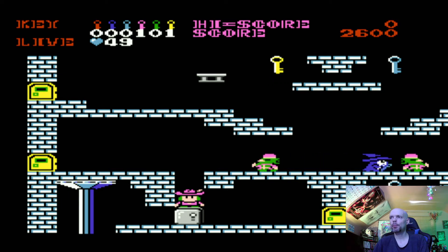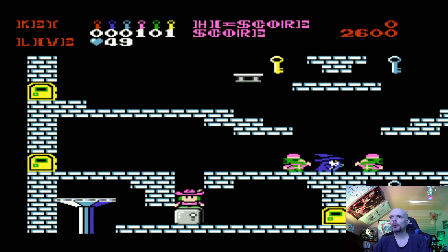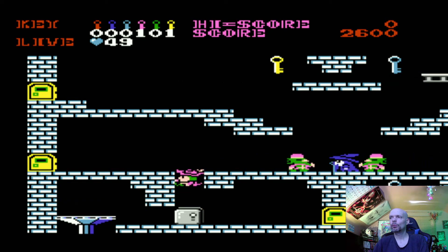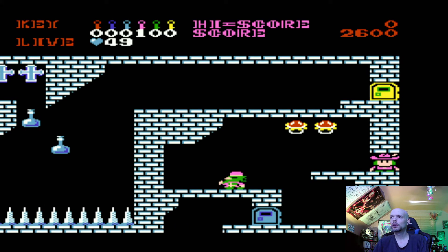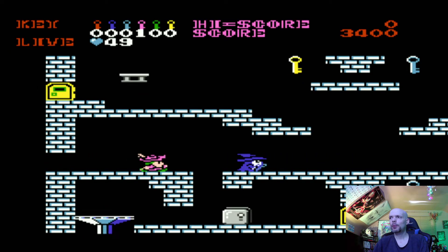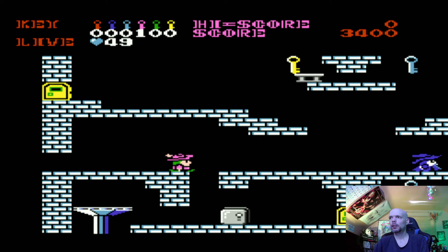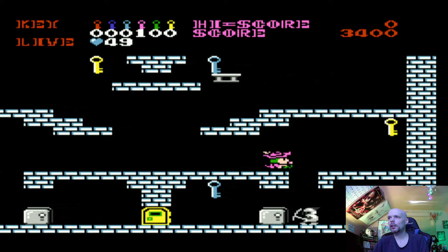I think that guy with the pink hat — I think the dagger doesn't work on that. Let's see what's over here. Currently we got one pink key, so I can't go through there. So we'll go back this way. Alright, cool. And then we got... here's a yellow key, cool.